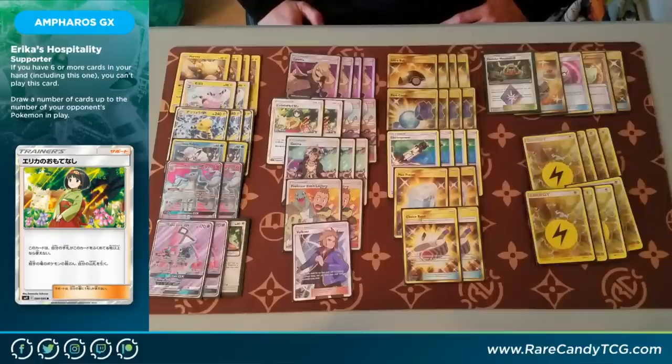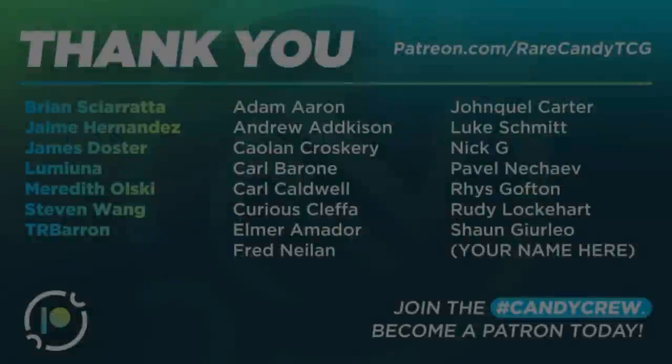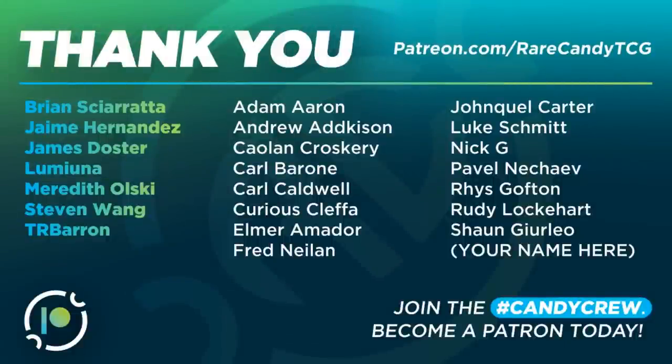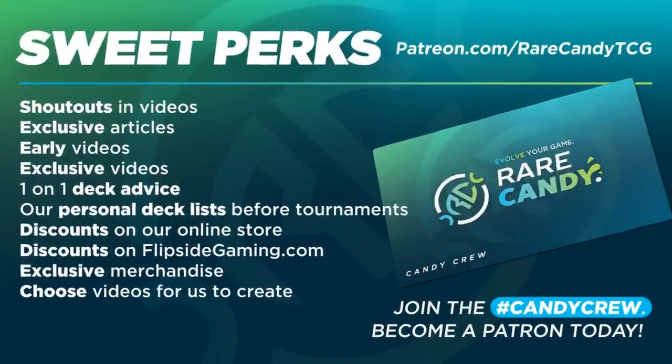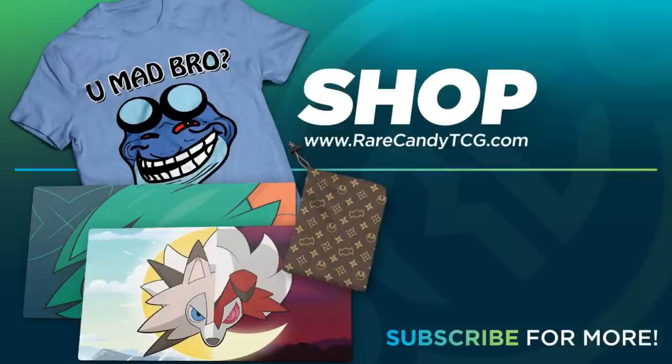That is going to be our first attempt at an Ampharos GX deck. The deck is a lot of fun. Like with any Stage 2 deck, it is a little bit clunky at times, but whenever you get this thing going, it's pretty good. It's actually one of the few decks that I think can really knock out these new tag teams pretty effectively, thanks to all the Electra Powers, Choice Bands, and the second attack on Ampharos — you can basically one-shot anything in the game. I really like the flexibility of being able to play this deck like a grindier, two-hit knockout-oriented deck with the first attack, or just take big one-hit knockouts. I hope you enjoyed a look at this deck. If you guys are ready for Team Up, stay tuned to the channel — we're going to have a ton of content coming up over the next several weeks. If you did enjoy this video, feel free to like and subscribe, and consider supporting the channel over at patreon.com/rarecandytcg, or by picking up some merch from our online store, rarecandytcg.com. Thanks for watching, and we'll see you next time.